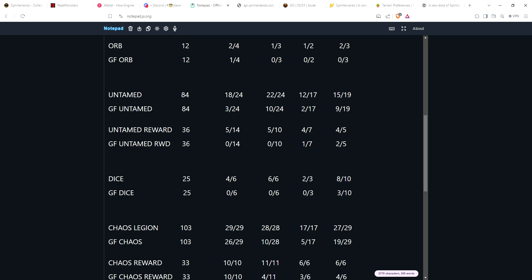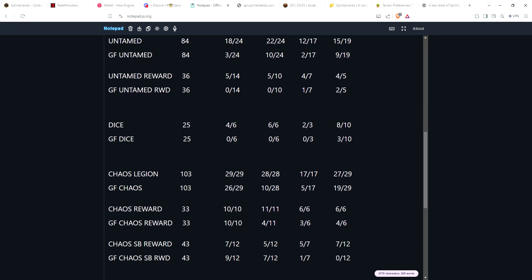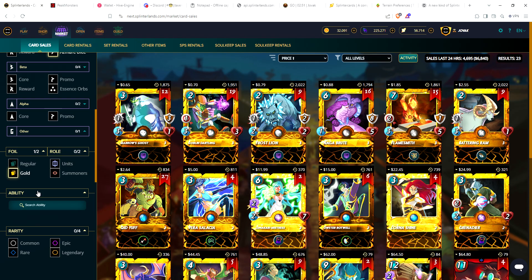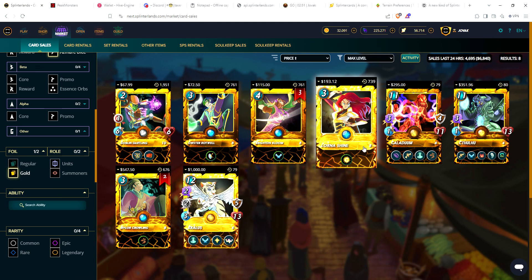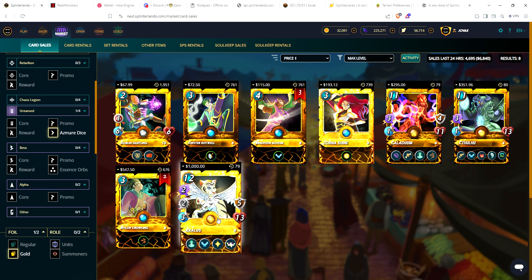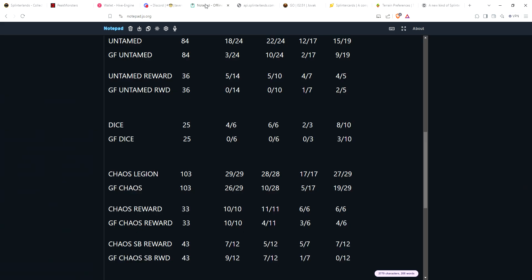Dice is another small set with only 25 cards. Four of 6 commons have a max level copy, all rares have at least one, 2 of 3 epics, and 8 of 10 legendaries. For gold foil Dice at max level, you have Crawless, Caudium, and Cthulhu — plus four summoners and one common. So there have been some updates even in the two hours since preparing this — it's now four of 6 for gold foil commons — but still not very many on the market at all.